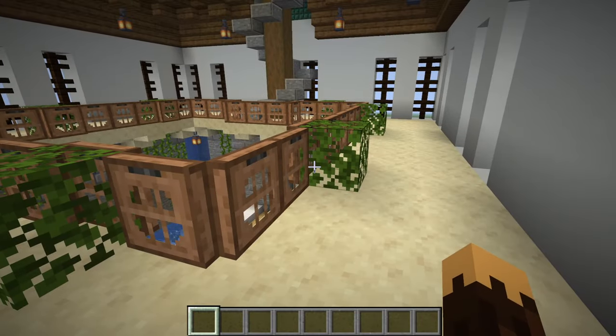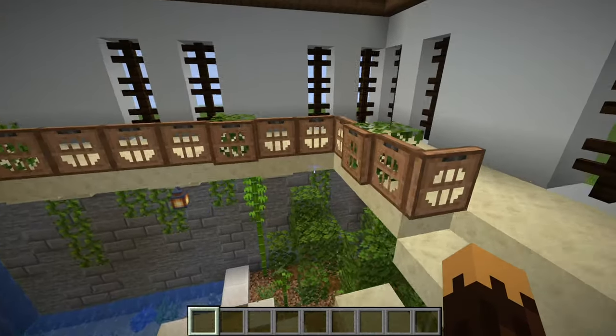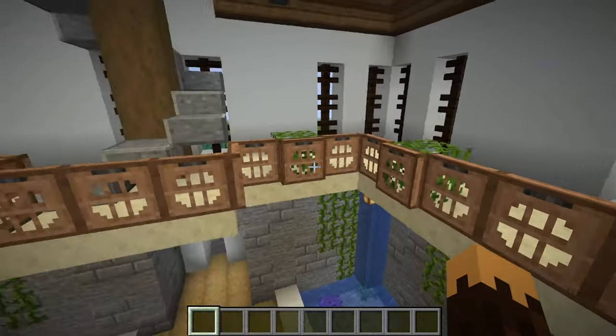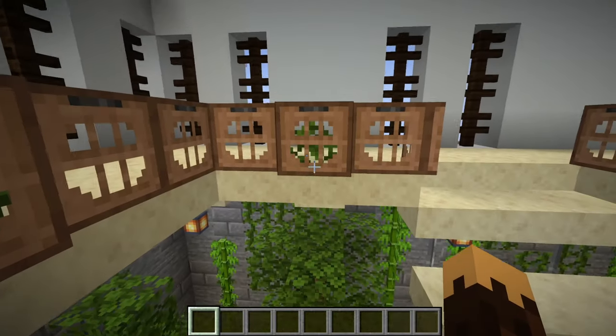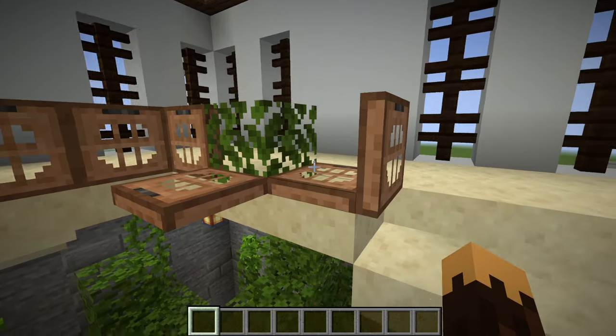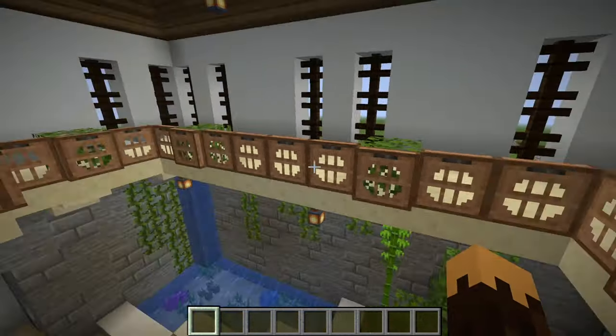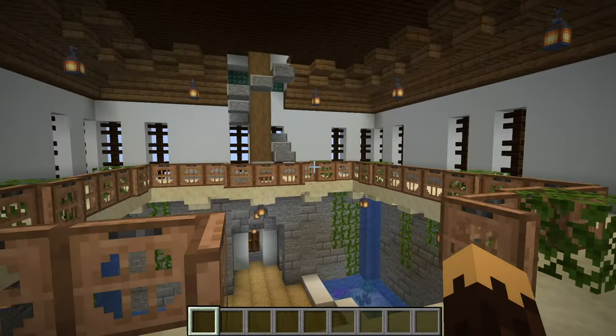On the second floor, it's pretty simple because this is just a balcony area. These are just jungle trapdoors to make a kind of scaffolding moving along. I like to put these little leaf blocks every once in a while and then an extra piece of trapdoor. You can see these trapdoors go out, these ones go in — just varies it. It looks nice, it's a bit messy, but I just like to keep my interiors a bit more messy.